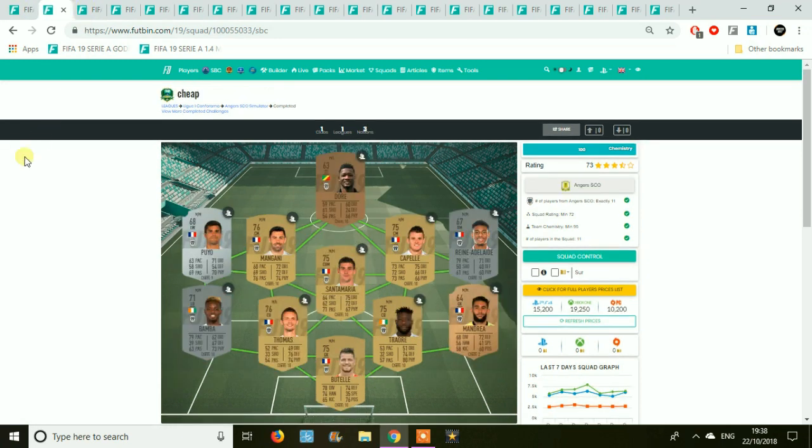We move on to Angers — mainly a gold team. You're going to have to put a goalkeeper in at right back. The left back, left wing, and right mid are again fairly expensive. But overall this team is coming in at around 15k, so not too bad at all.